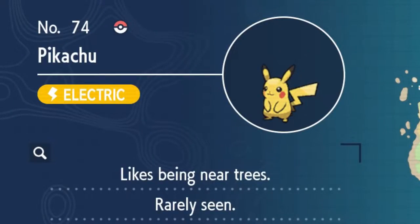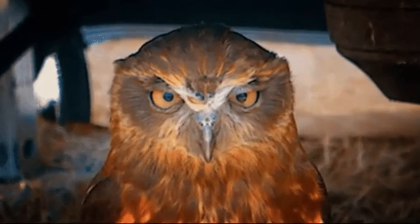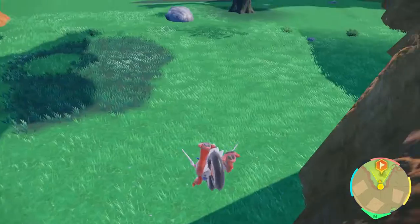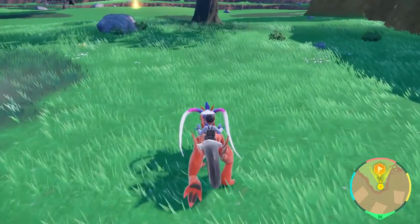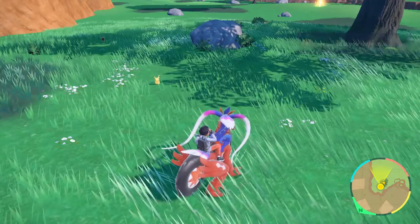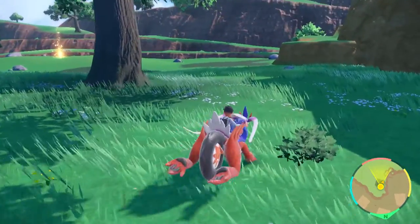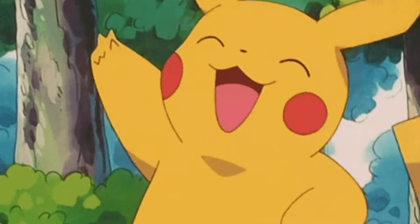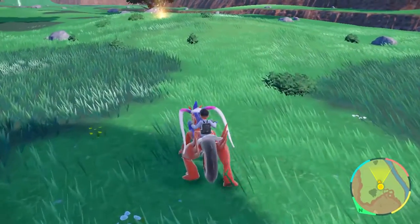The Pokedex shows us that he likes to live near trees, which is probably some of the most useless information a game could ever give us because there are basically trees everywhere. It also says he's rarely seen, but we already knew that. So right out of the gate we know we're going to need a tips video to help us find this Pokemon.